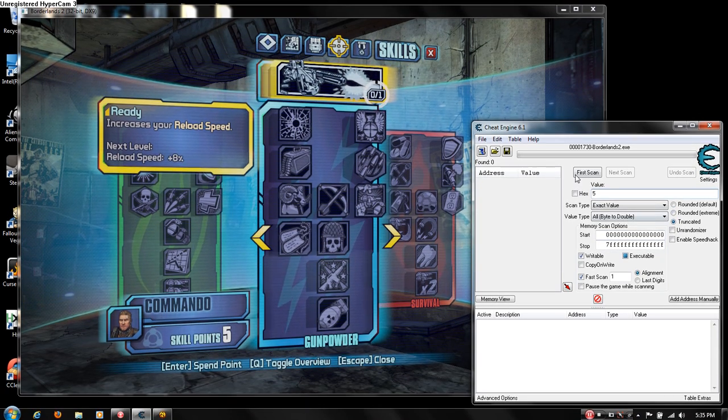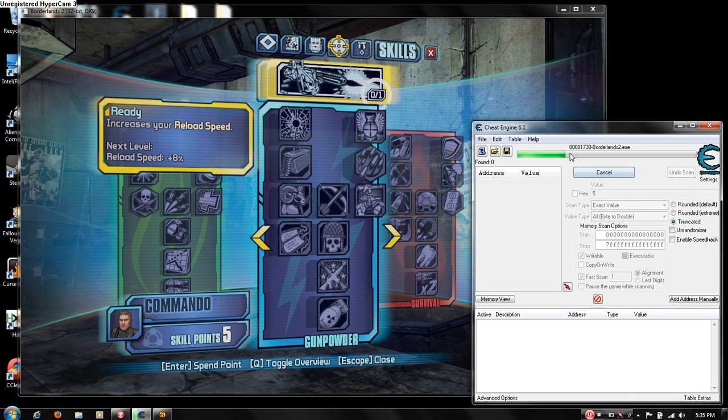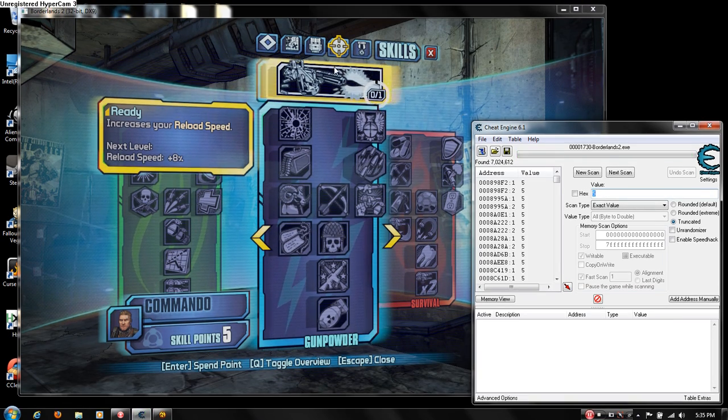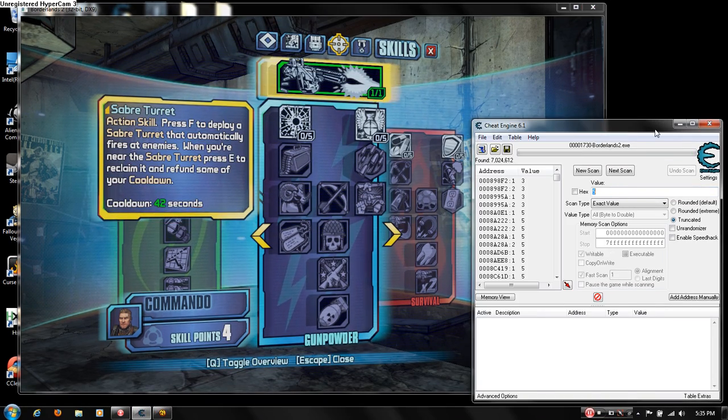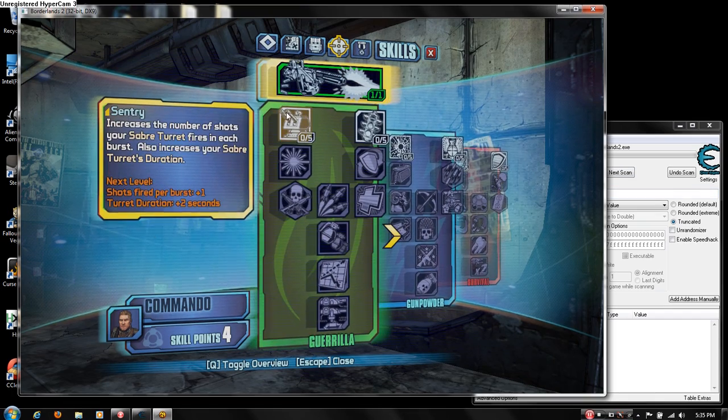Right now I have 5, so do First Scan. There will be some extreme lag for a second. Then go here, spend 1, and then I have 4, so I change it to 4 and hit Next Scan.